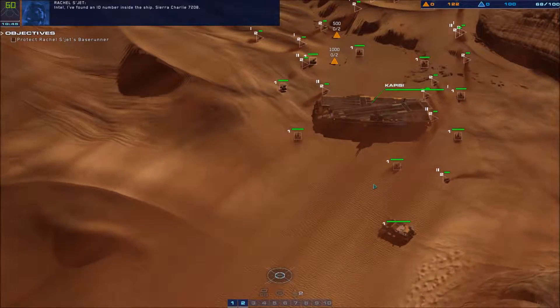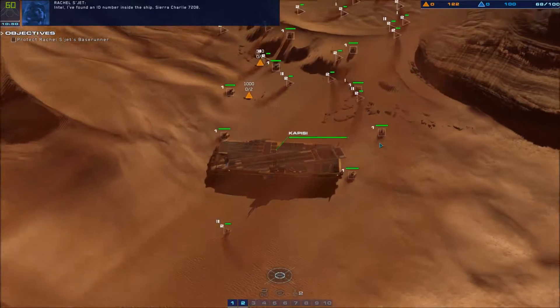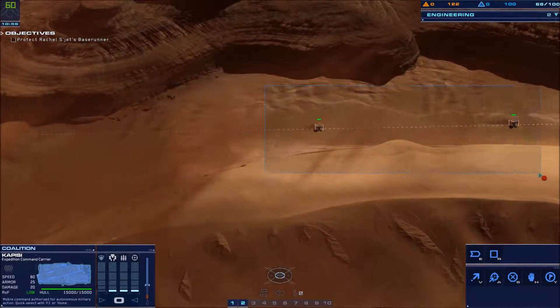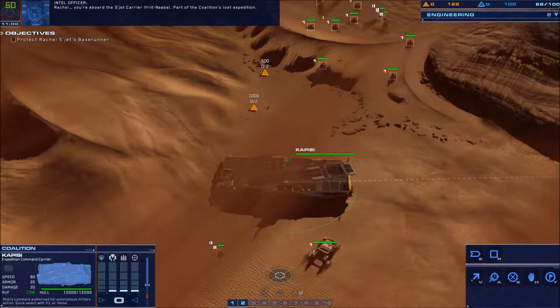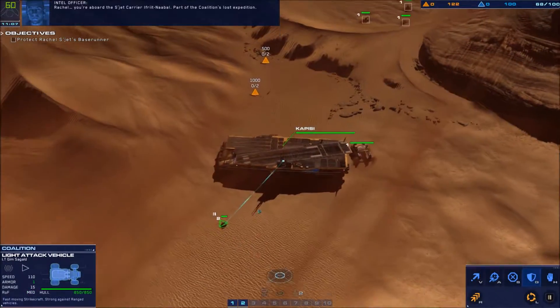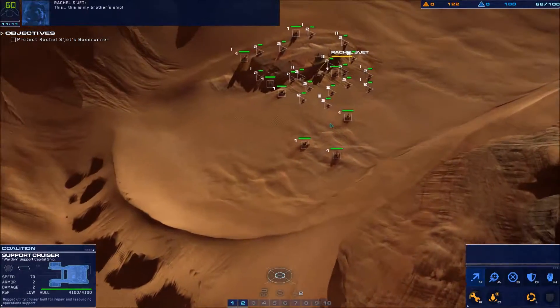Intel, I found an ID number inside the ship: Sierra Charlie 7208. Running it through the computer — stand by. Carrier here, Rachel — you're aboard the Gaalsien carrier Efreet Nabal, part of the coalition's lost expedition. This is my brother's ship.